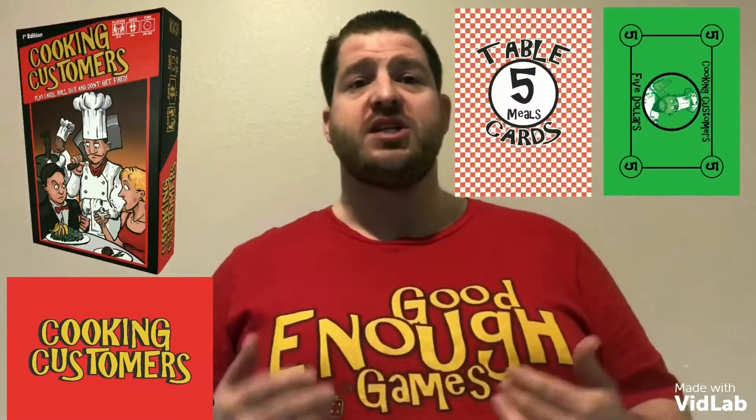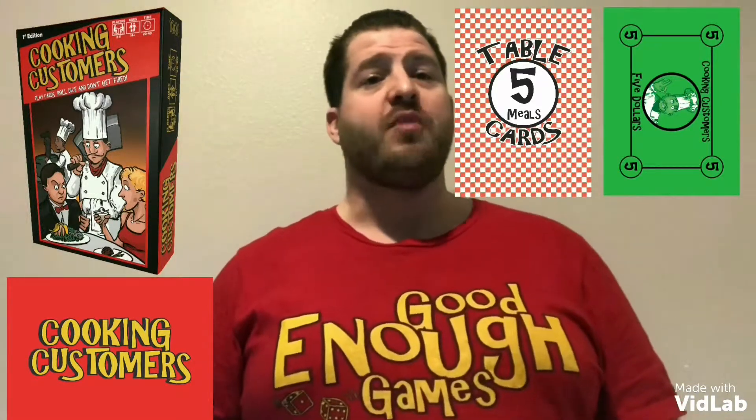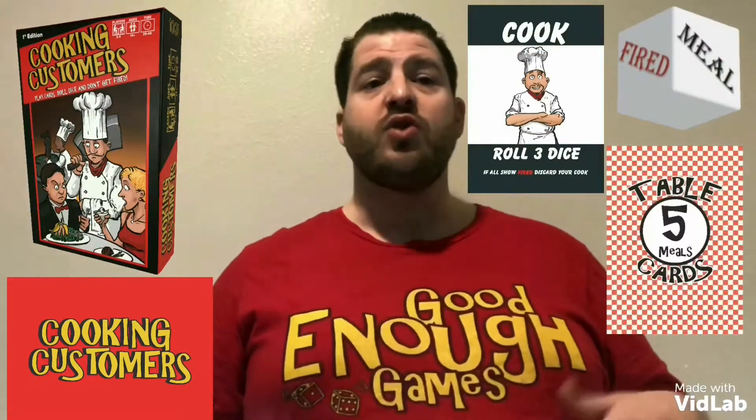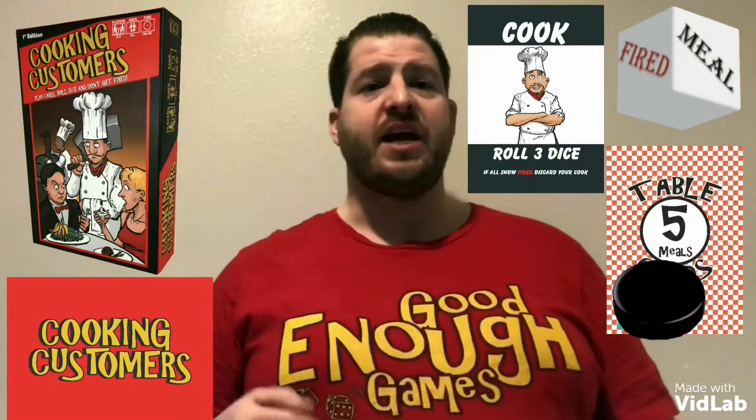Cooks vary in ability from being able to roll one to four dice on your cooking roll. The dice indicate whether or not a meal is prepared to serve your table. But be aware — if you roll and all the dice say fired, you'll have to get rid of your cook. The front of the table cards indicates how many meals you need to complete the table, and the back indicates how much money you earn in tips. You must be the first to earn $20 in tips to win the game. When you have a cook equipped, you can roll the dice. For every meal you roll, you place one token on your table card to indicate a cooked meal. If you roll all fired dice, you must fire your cook and discard them.